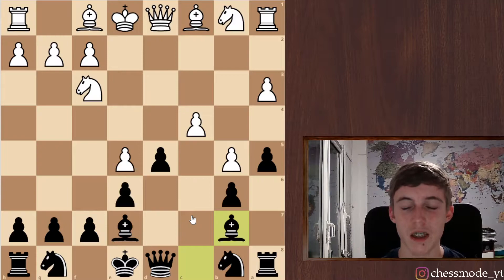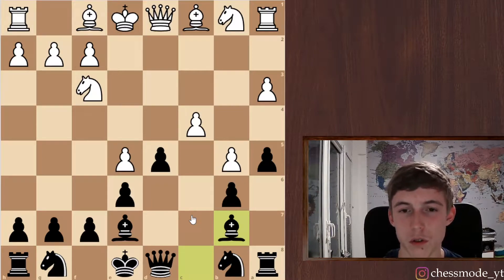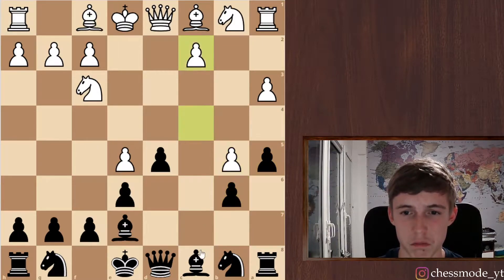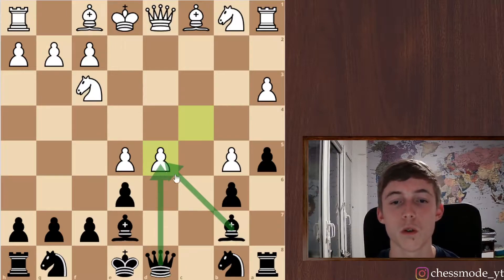So just exchanging — that's one option. Of course playing with c4 is another option, or just playing bishop d3. Like I said, I just develop and I have no real problems. He takes here — now we want to decide if we want to take with the bishop or with the queen.